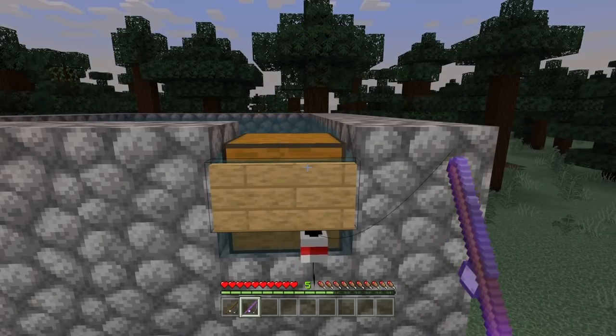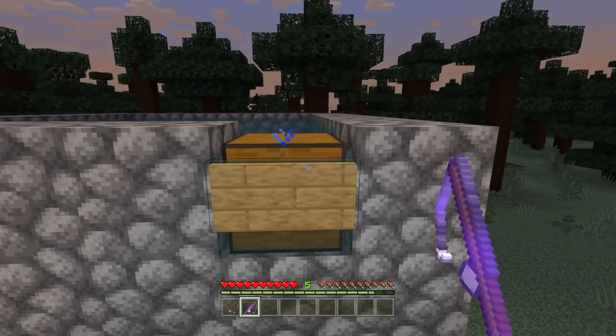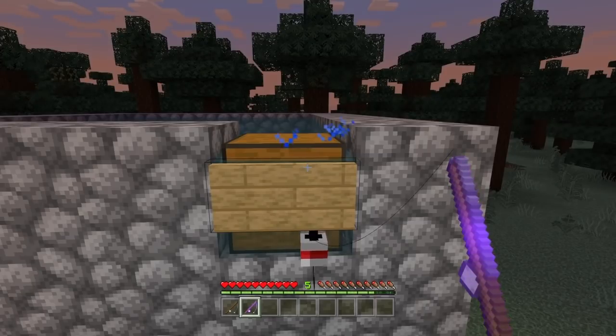By the way guys, this farm — you will not lose any durability from your fishing rod. But if you pull the fishing rod like you normally would when you catch a fish in survival, you will lose durability. You do not want to pull the fish in — just let it drop, and you will not lose any durability.